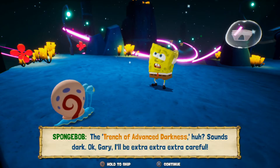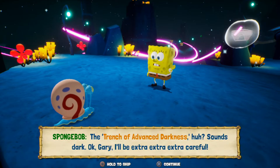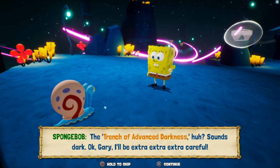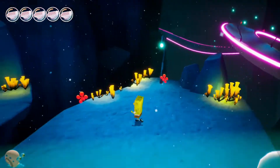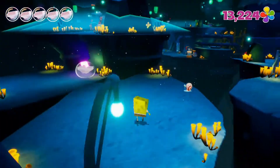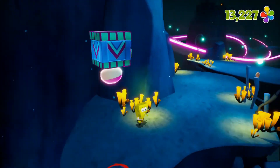The Trench of Advanced Darkness — sounds pretty dark. Like Dead Space. I'll be extra, extra careful. So we have Callisto Protocol in December, Dead Space Remake in January, and then in March, Resident Evil 4. These great games that I love — I cannot wait.